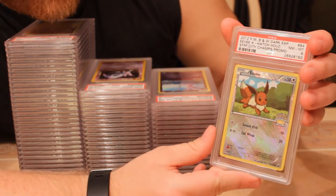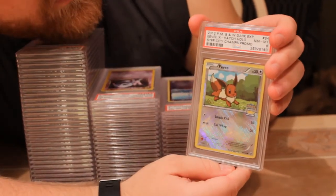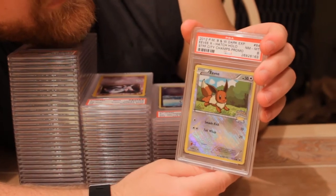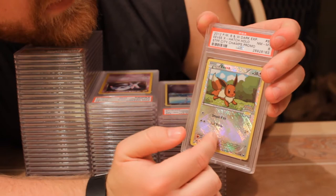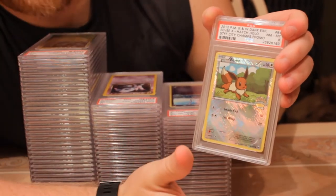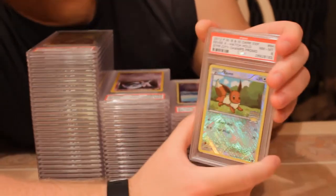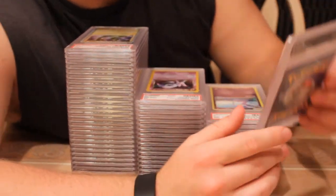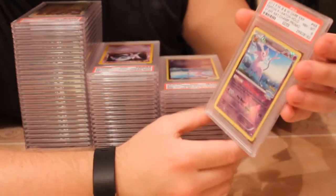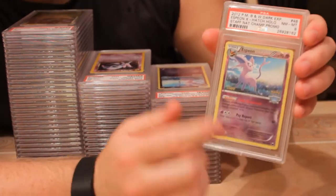Here's more staff cards: the 2012 Black and White Dark Explorers staff city championship promo Eevee with the cross-hatching holo that you've seen on a lot of the other cards. Sadly this one received an eight, and I think this might be the only one I sent.